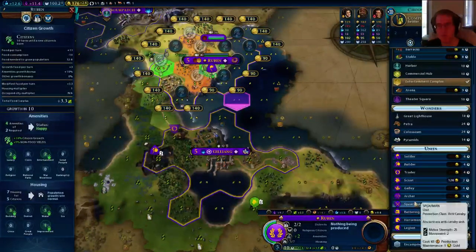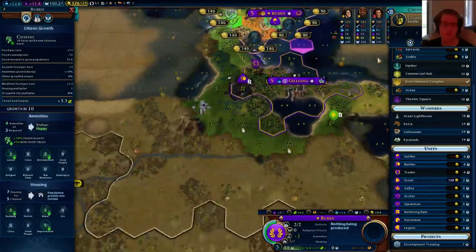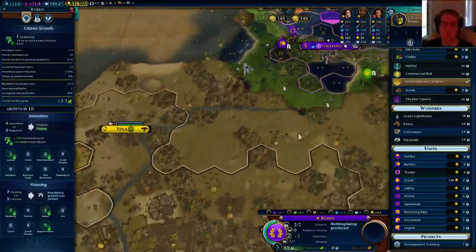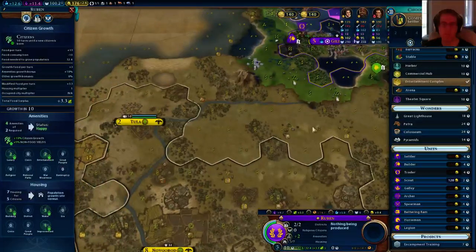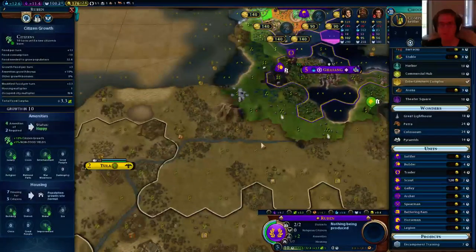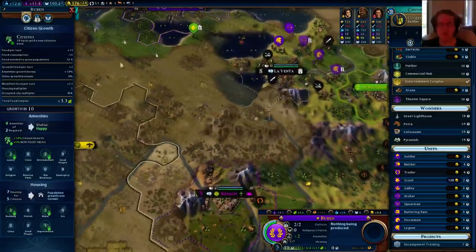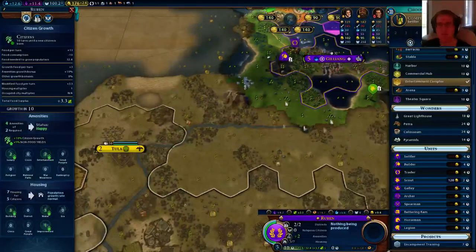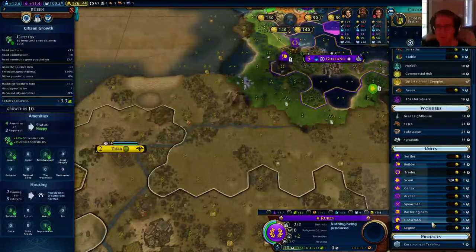We could build more military once we can recruit. We could build another settler. We're going to have to settle forward — I know it won't make them happy to be closer to them, but they don't have much of a military so hopefully my defense can handle it. I need to probably build one or two more cities in this area. I'll let you guys pick — option A or B — we'll decide where to go.